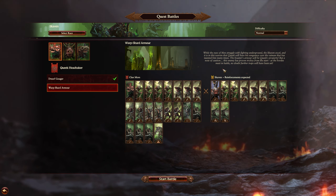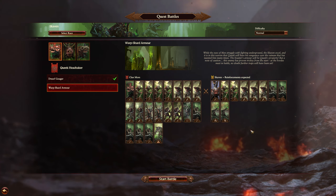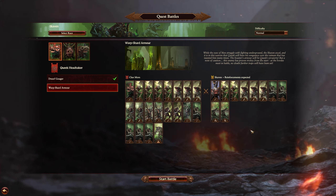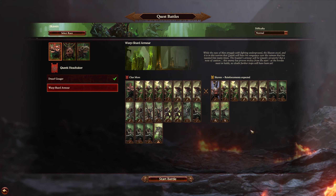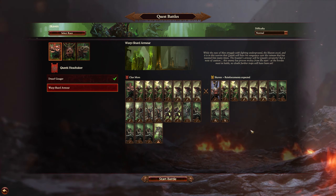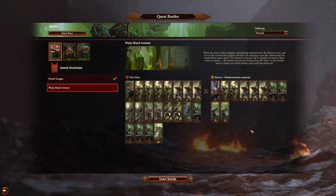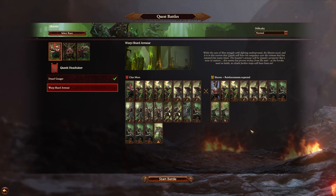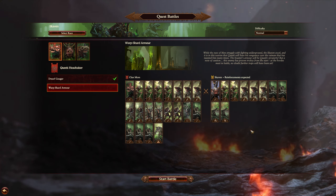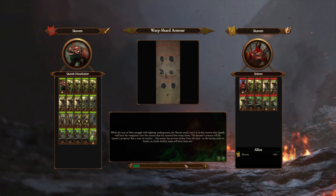While the eyes of men struggle with fighting on the ground, the Skaven excel. It is in this warren that Queek will have his vengeance over the red man that has taunted him many times. The boaster's armory — no, the armor — will be Queek's property. But a note of caution: this enemy has proven tricky from the start. As the hordes meet in battle, no doubt further traps will have been set. No worries there — I'm pretty aware of what I've got to do.